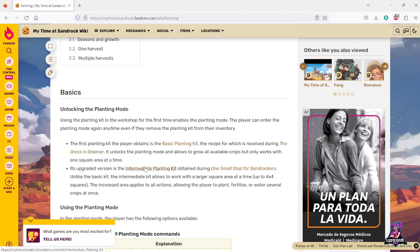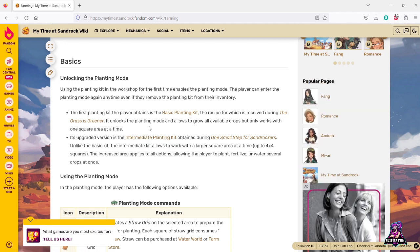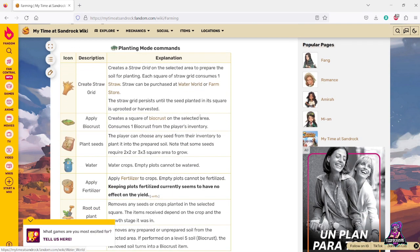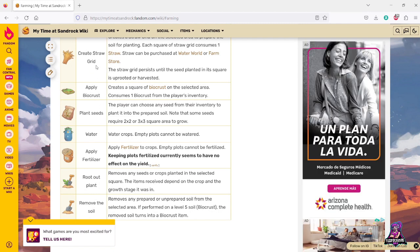Later on there's an intermediate planting kit — this is as far as we know. There's probably an advanced one in the future just by the naming convention; otherwise this would have been called the advanced. The advanced one will probably cover an even larger space — this basic one does one-by-one, the intermediate does four-by-four. And here are all the things I was talking about: straw grids, biocrust, plant seeds, water, fertilizer, and so on.